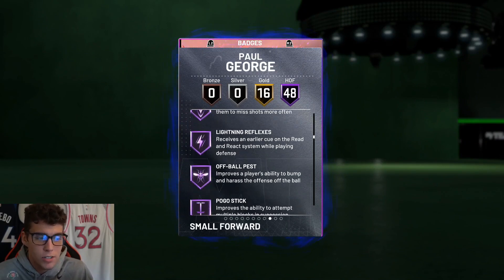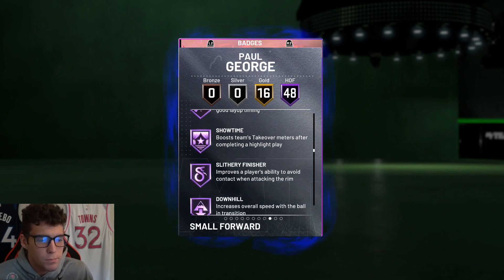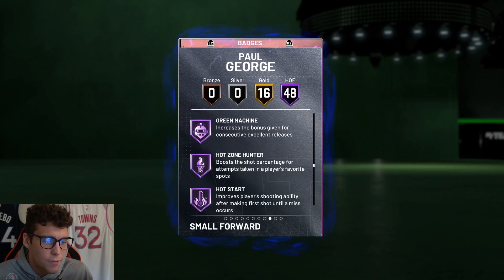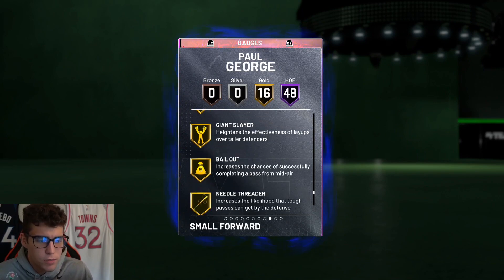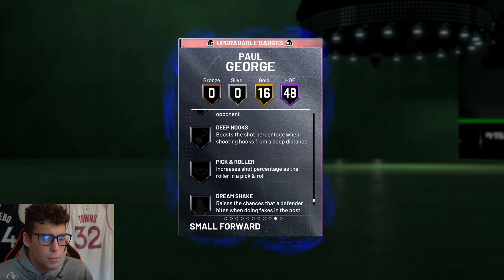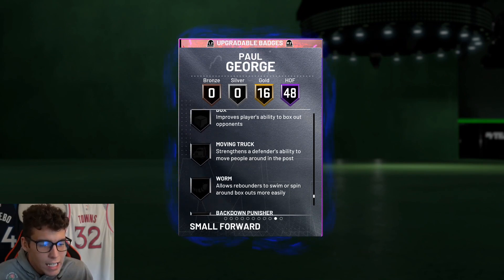He also comes with tireless defender, trapper, showtime, slippery, off-ball, volume shooter. 16 badges on gold — rim protector, rebound chaser, post lockdown. I'd like to see all those badges on Hall of Fame, but it's not necessarily a make or break. Obviously if you're on next gen, I'd give him the blinders badge. On current gen it's good that he does not have steady shooter.